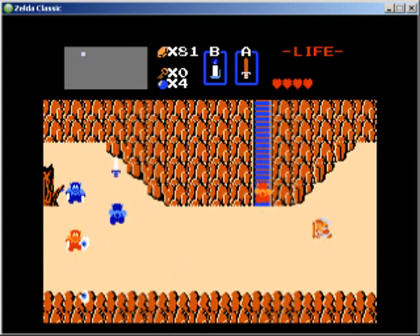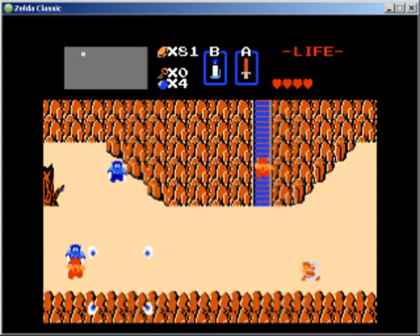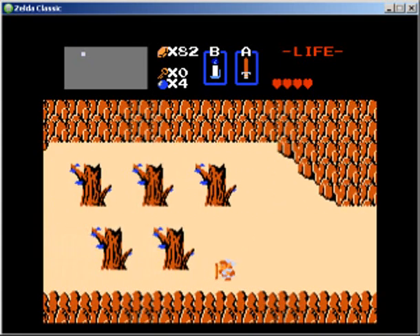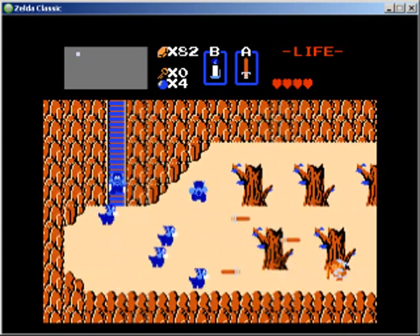Sword beams are really handy here — being able to snipe from long distance. And that blue ring is also very handy. I'm having a good time with these clocks here. I don't think there's anything on this screen, and the screen to the left I don't think there's anything on it either.